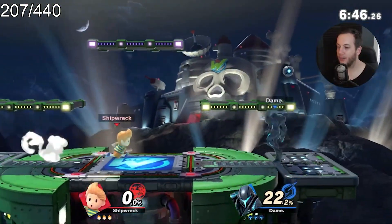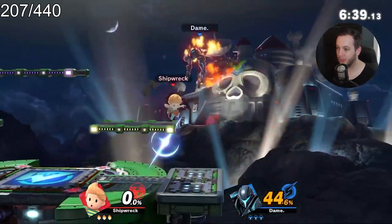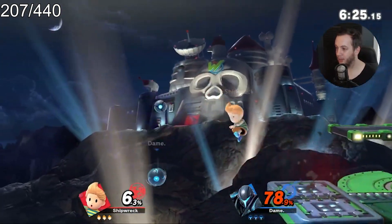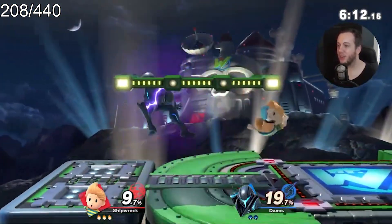I would say that up air, forward air, and down air are probably the three easiest ones — I can just kind of hit them raw. Just up air and forward air left.